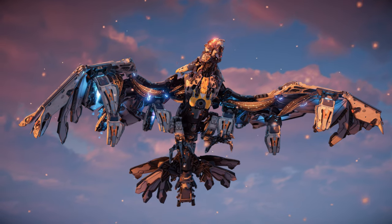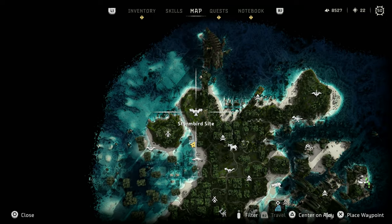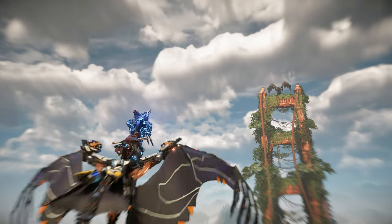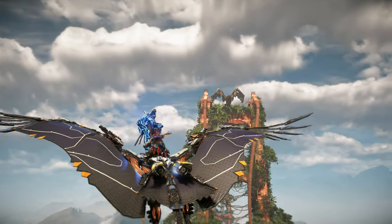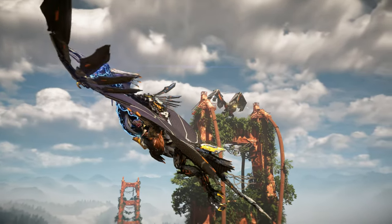The Stormbird is a very rare machine, with only one designated machine site on the map. That site is located in the northern ruins of San Francisco. Here you will find a lone Stormbird perched upon the Golden Gate Bridge near a downed Horus. When you approach the area, the Stormbird will leave its perch to face you in combat. There are no other machines in the immediate vicinity, however there is a Slaughter Spine nearby.